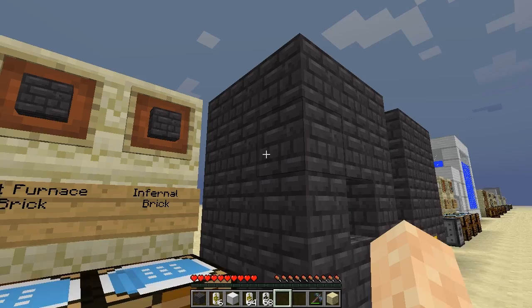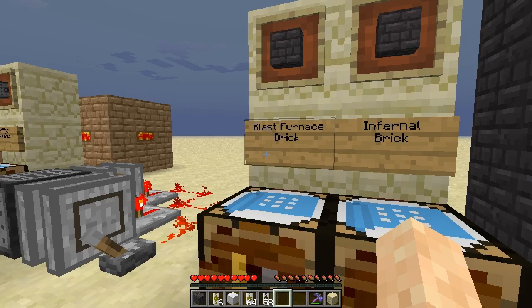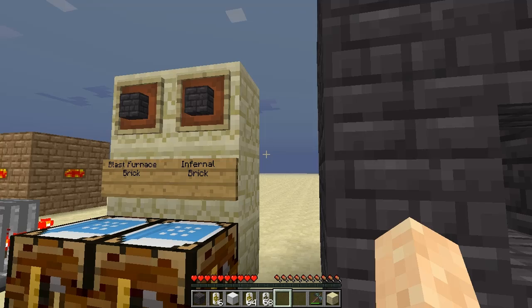There is also a decorative block for those that like the look of blast furnace bricks. Covert Jaguar created infernal bricks, which is basically just soul sand and nether brick — a non-functional decorative block. If you want to use these devices as decorations, it's advised that you don't leave them incomplete because the game checks every once in a while to see if the device is completed, and it could create lag. Use infernal bricks instead of blast furnace bricks for decoration.